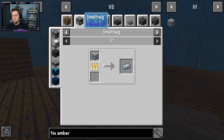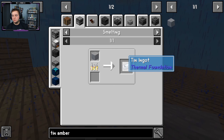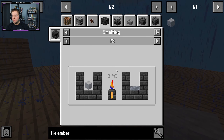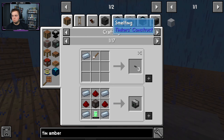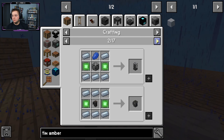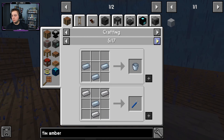Tin amber can be melted down into tin, which will make us better tools and so on. You may be wondering how do we melt this down — and that is where things become complicated because you can't simply put them in a smelter. Actually, I was completely wrong — you can completely just stick these in a smelter, apparently. I didn't know that; I thought we were going to have to do the whole smeltery thing, but I guess not.